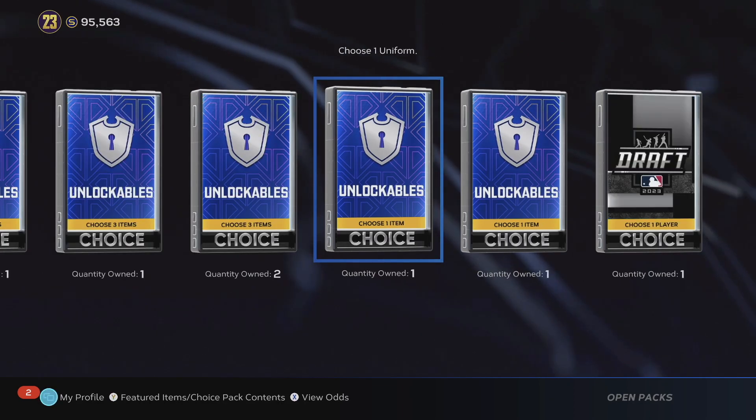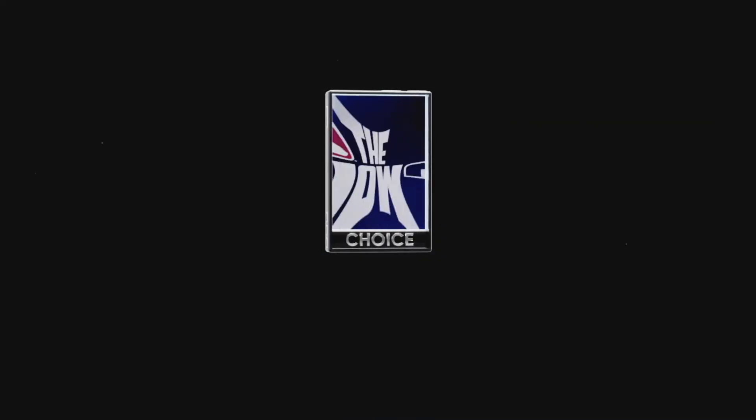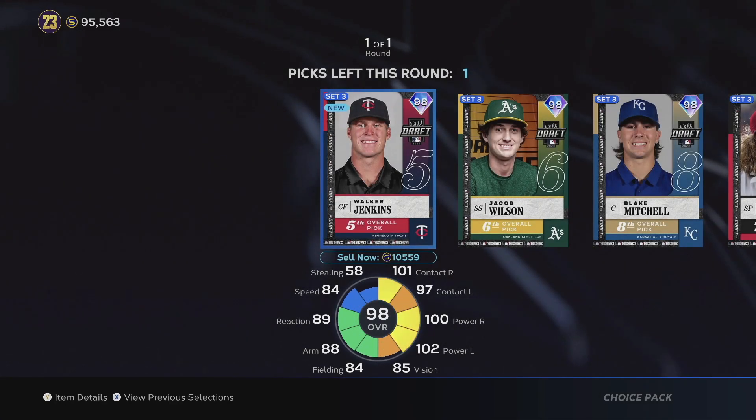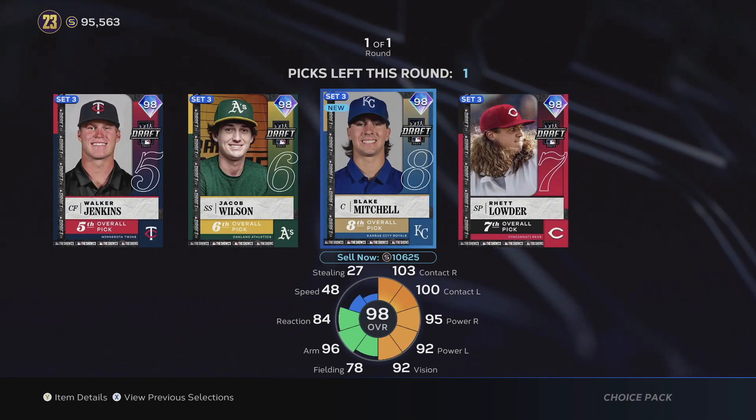So I plug him into the lineup. We're going to open up one of these other packs — we get them at a discount for ten thousand coins. This is what I was talking about: the one-in-five chance to pull one of these guys. Let's go ahead and open this pack.